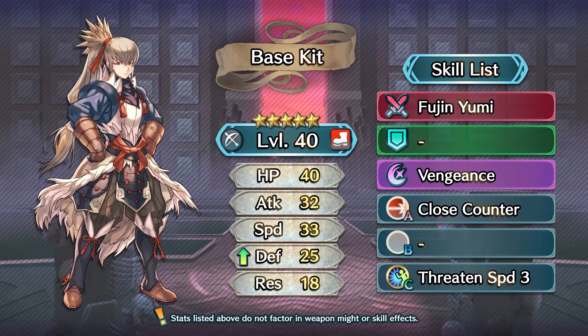At 5 stars level 40, Takumi's neutral stats read as HP 40, Attack 32, Speed 33, Defense 25, and Resistance 18. As someone who wasn't really playing Fire Emblem Heroes during Book 1, it's really interesting to see all these dated stat spreads. We've come such a long way as far as base stat totals go — across the board, his stats are pretty low by today's standards.